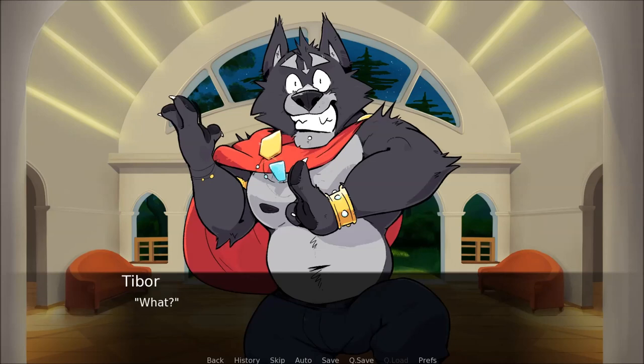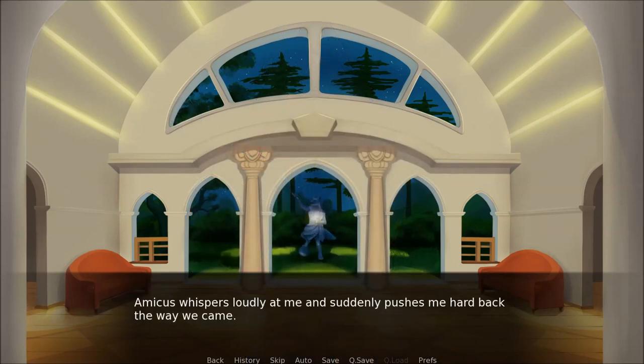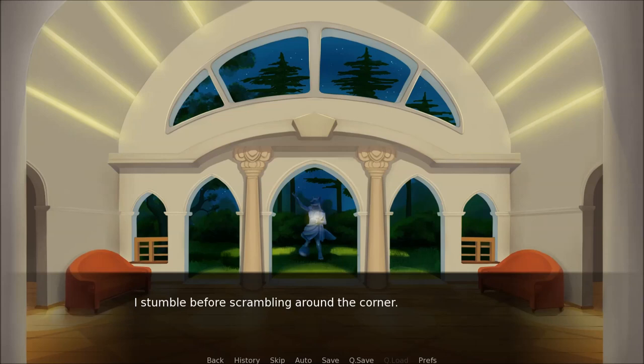Shit! What? Hide and be quiet. Amicus whispers loudly at me and suddenly pushes me hard back the way we came. I stumble before scrambling around the corner. The footsteps get louder as I stand up and press my back against the wall, listening. Amicus? I jump — the person almost shouting Amicus's name. Gassius? Amicus's deeper voice responds, sounding cool and collected.